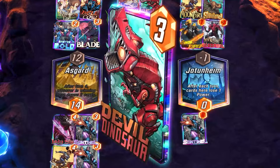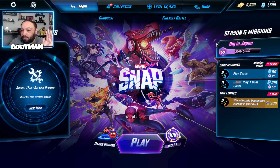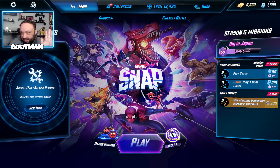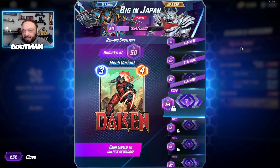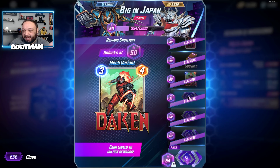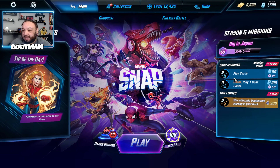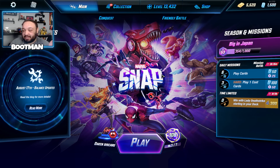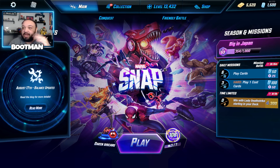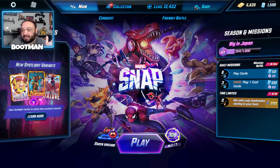Let's check this thing out. First, I really like how right here on the main screen we have our missions. You have the season pass right here, we can click into that and see all the rewards, but we also have our daily missions and weekend missions right here front and center. So you don't have to go click into it, scroll down, and look for it.